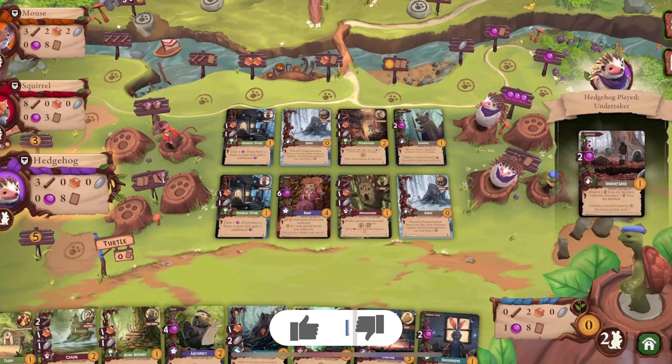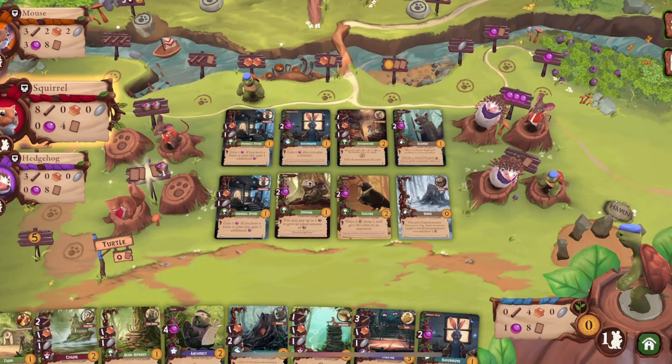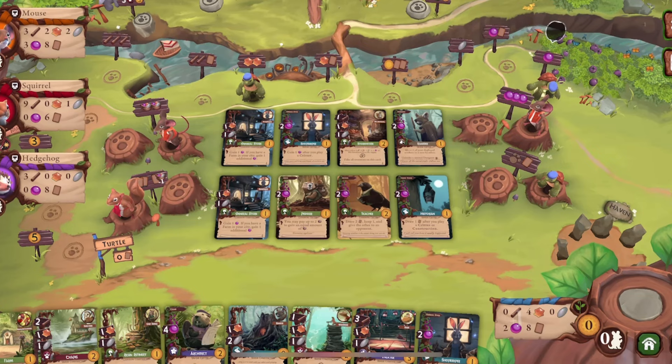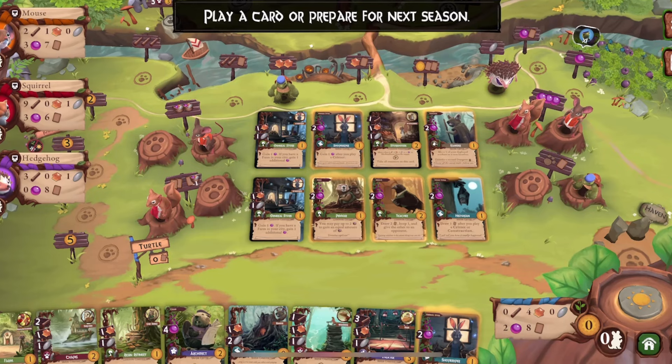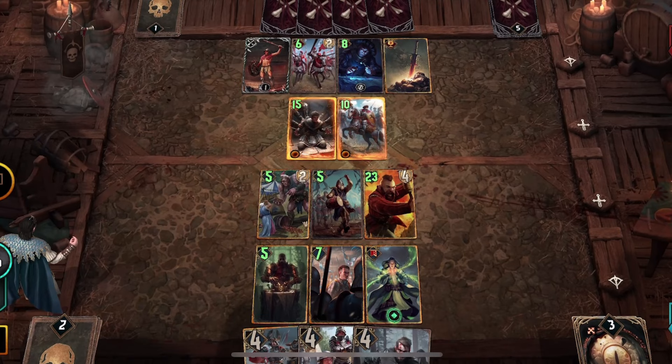Each card in your city scores points, and after four seasons have passed, the highest-scoring city wins. The game even has cross-platform multiplayer, or you can play against the AI and solo challenges. The one thing I will say is that some of the cards are too small to see, especially on an iPhone, so please fix that. Everdell costs $9.99 USD and is available on iPhone, iPad, and Apple Silicon-based Macs.